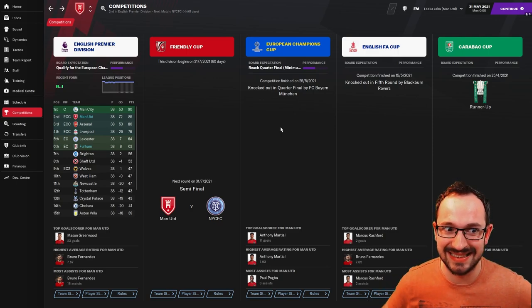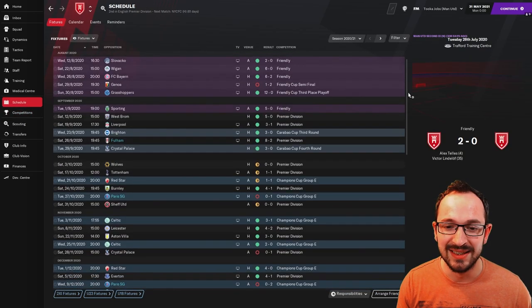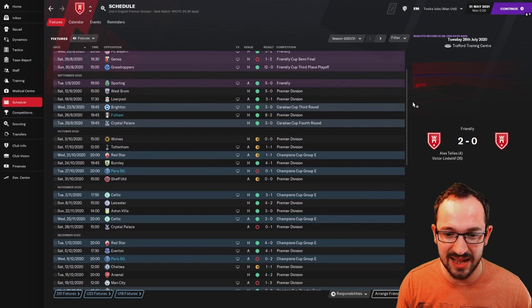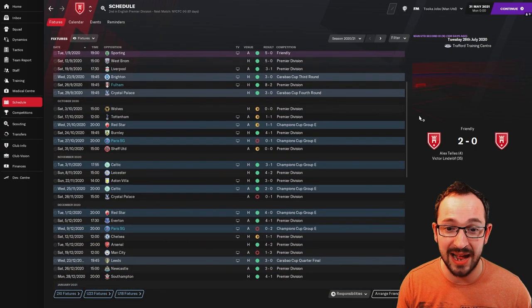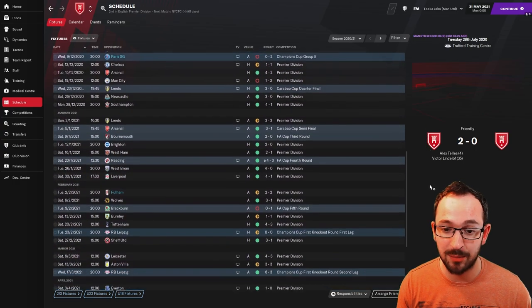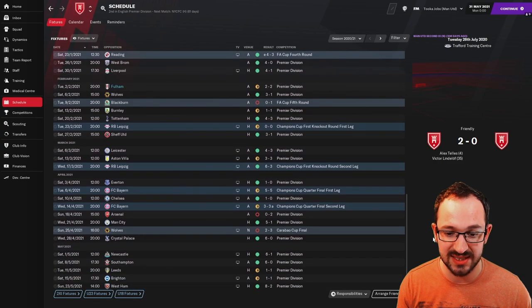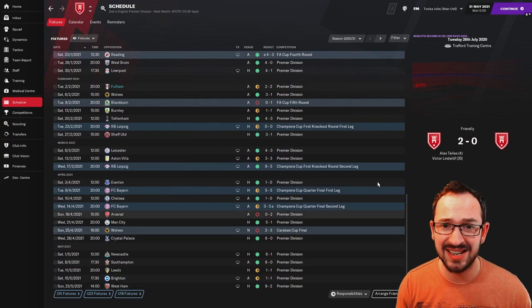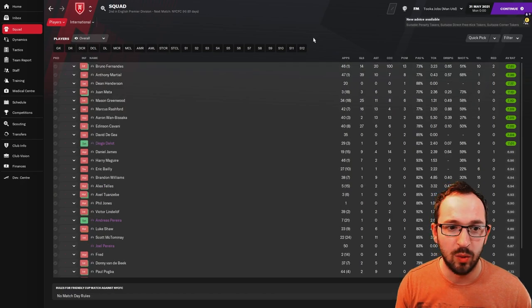Looking at the schedule - some five-nils to start the season against West Brom, Liverpool 3-1 great win. Head-to-heads with Fulham: 8-2 was the Manchester United score the first time they played; second time it was a 2-all draw. Coming to the bottom - 6-0 Crystal Palace, Southampton, Newcastle 6-0, 6-1 West Ham, and at the last game of the season 8-2. Big scorelines!